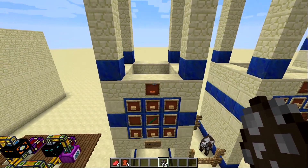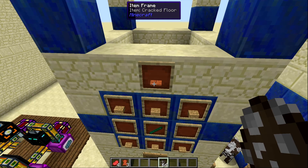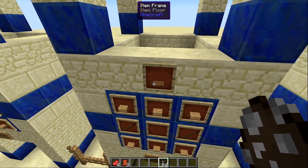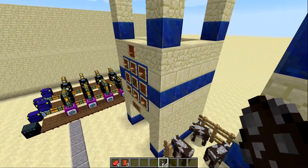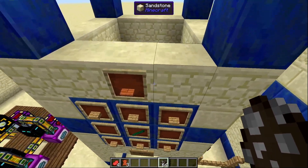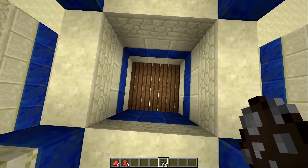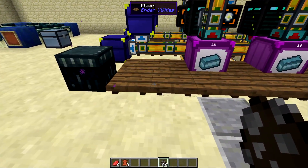Unfortunately you cannot change the look of either floor type — the cracked flooring always has an acacia look and the regular flooring always has a spruce look, no matter what plank or stick type you use. Keep that in mind if you decide to use this flooring in your base building.